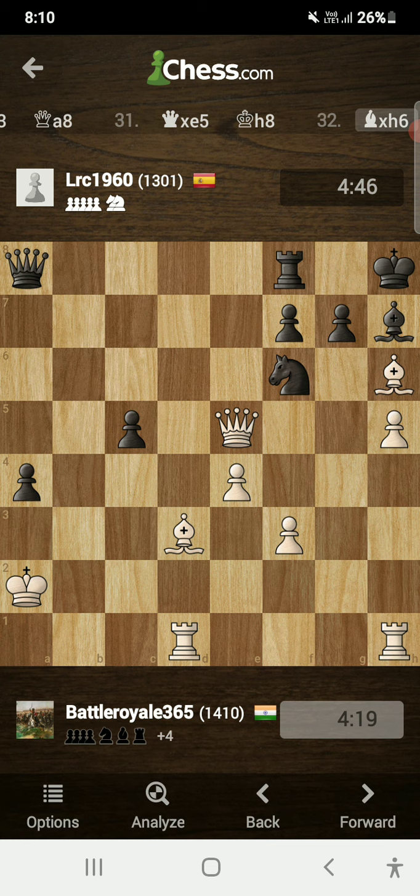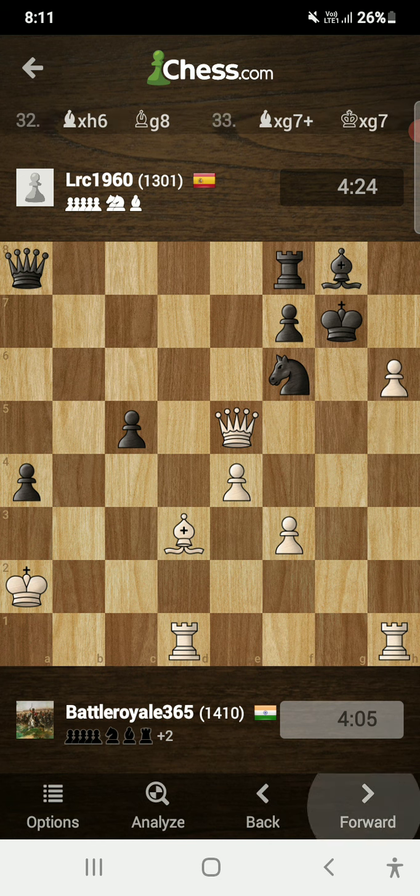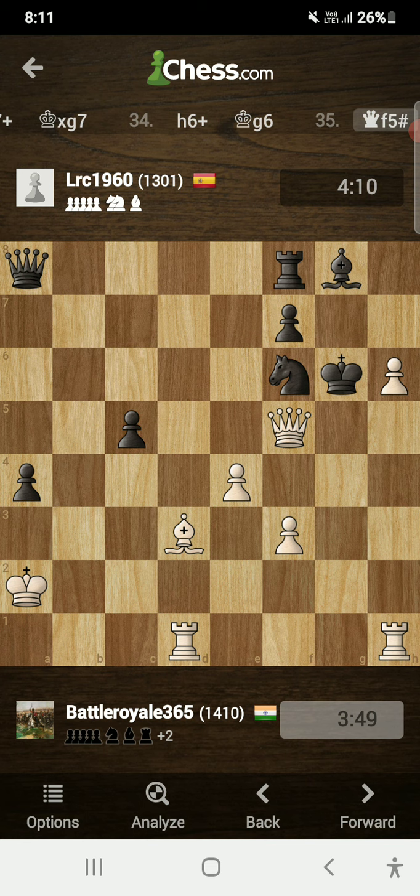The logic is simple: if the g7 pawn captures the bishop — the only way to capture it — I will simply grab the knight and opponent will have an exposed king. My opponent played the worst move in this position, bishop to g8, which was actually a big blunder. Now we have a mating sequence starting with the stunning move bishop takes on g7 check. After king takes on g7, h6 check — no matter where the king goes, nothing can save it from checkmate. Opponent played king to g6 and I finished it off with queen to f5 checkmate. What an amazing game!